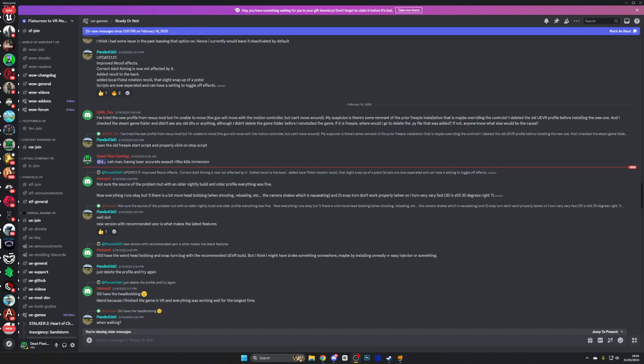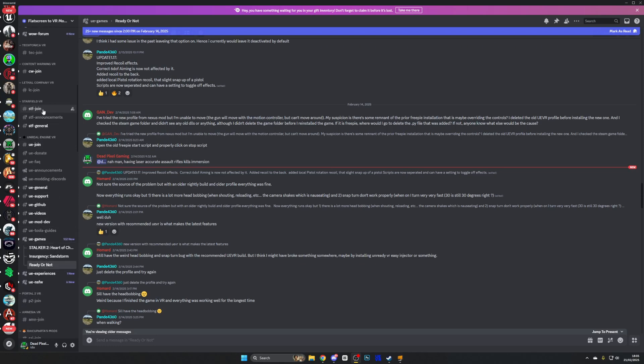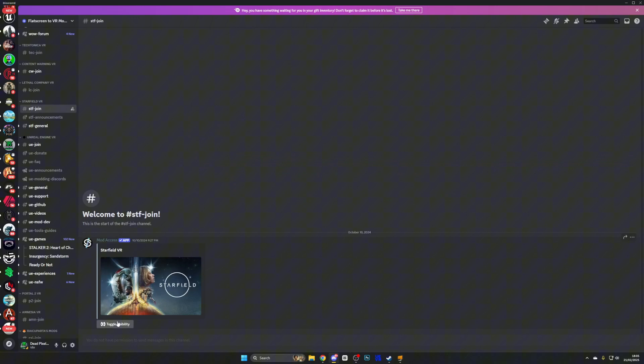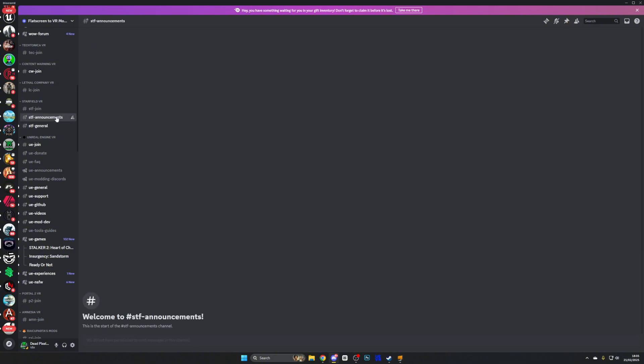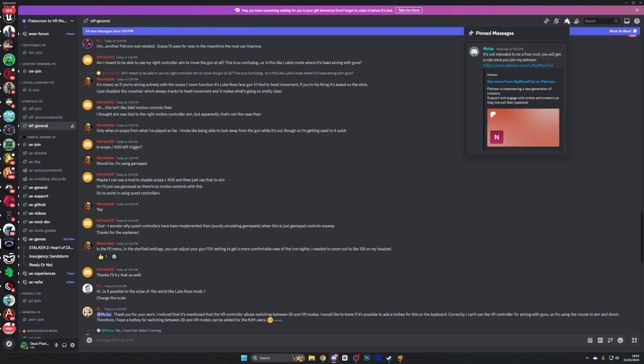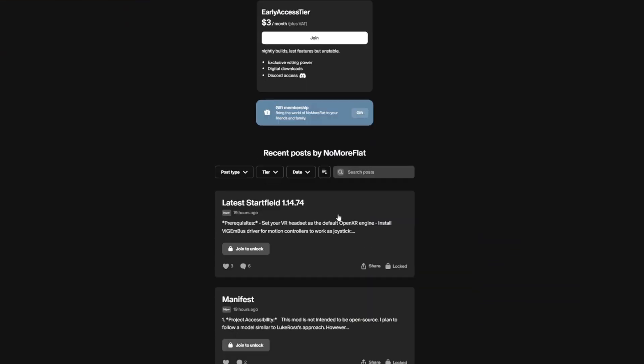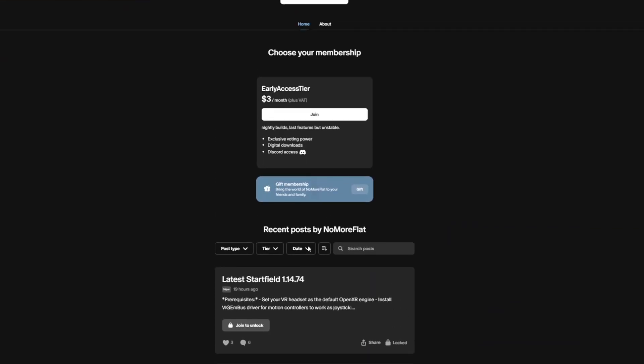I always recommend the Flat Screen to VR Discord — it is absolutely packed with amazing mods. Today we're going to go over to STF general and make sure you've done the STF join. Once we're there, select the pin and that pin will take us to No More Flat's Patreon. We're going to pay $3 and that's going to give us access to the mod and all the files that we require.